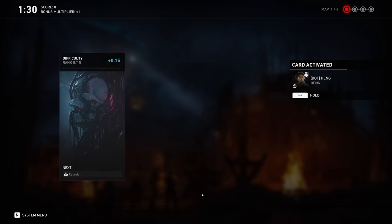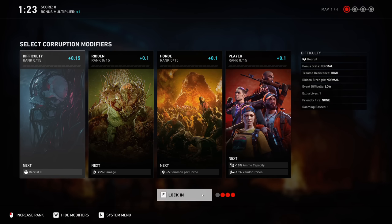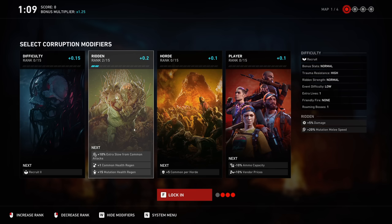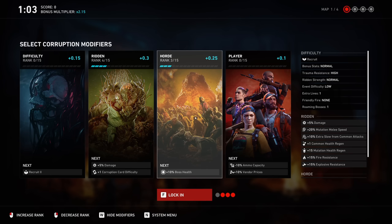You might be wondering: corruption modifiers, what am I modifying here? If you look at the bottom left-hand corner of the screen it says 'show modifiers' — let's select that. You'll see that Trial of the Worm actually starts off at Recruit difficulty. If you select one of these corruption modifiers, something gets added to the right-hand column, meaning ridden now deal 5% more damage. You can do it again and now mutations have faster melee speed, and so on — each one of these trees has their own set of modifiers that makes the game more difficult.